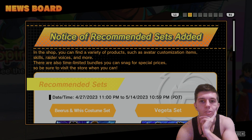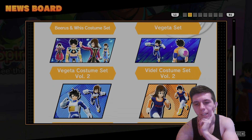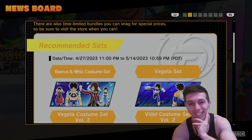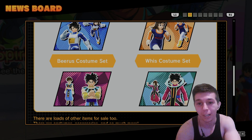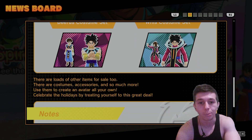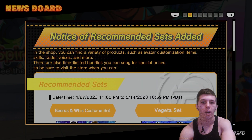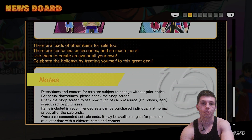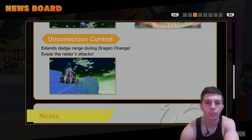They also added costume sets — recommended sets in the shop. There's a Vegeta set and a Beerus and Whis costume set. Honestly, do you guys care about these shop sets? I personally don't care. I feel like it's a waste of TP. Some of the outfits are nice, but I don't think it's a wise way to spend your TP.